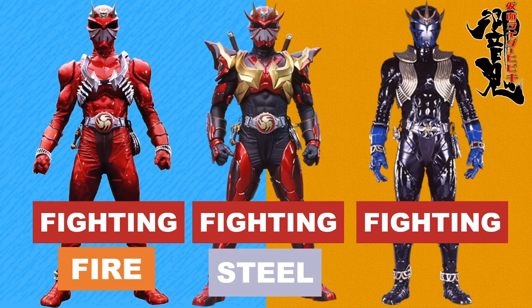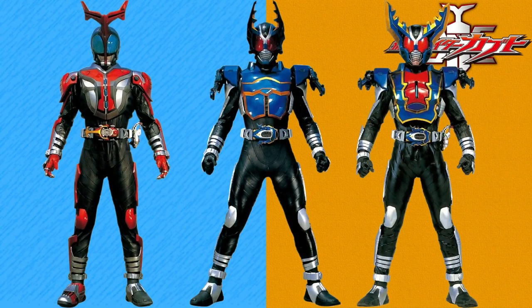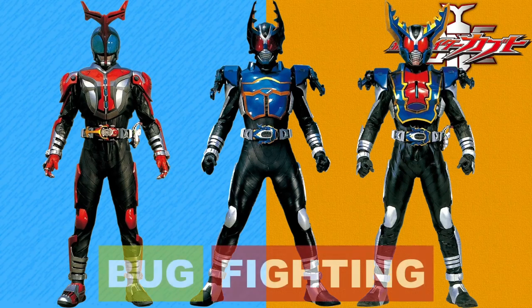As for Zanki, Fighting Dark is his type for the same reasons as Blades' Hibiki. Casting off with Kabuto, his Hyper form along with Gatack Rider and Hyper forms all get the exact same typing: Bug Fighting. They're all bug-themed forms that fight against the evil worms.